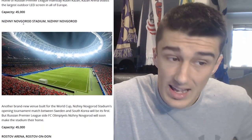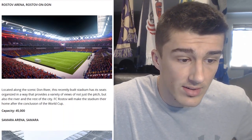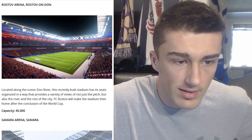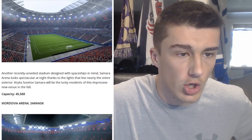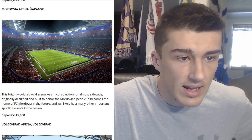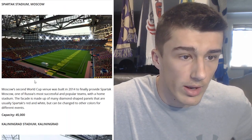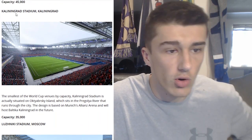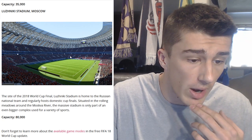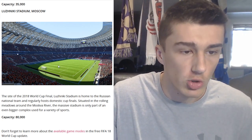The Ekaterinburg Arena kind of looks like Atletico Madrid's stadium, a lot smaller though. You've got Kazan Arena in Kazan — pretty average stadium. Nizhny Novgorod Stadium. Then here's my favorite — Rostov Arena. I really like this stadium. It only holds 45,000 but it looks really nice. The games played here are going to look great — they've got the Russia colors and really show the theme of the World Cup. Then we've got Samara Arena, Mordovia Arena in Saransk, and Volgograd Arena.